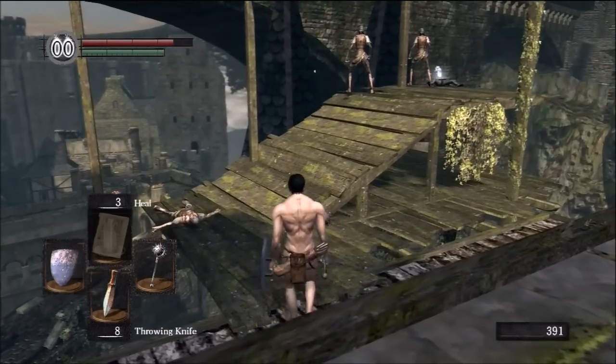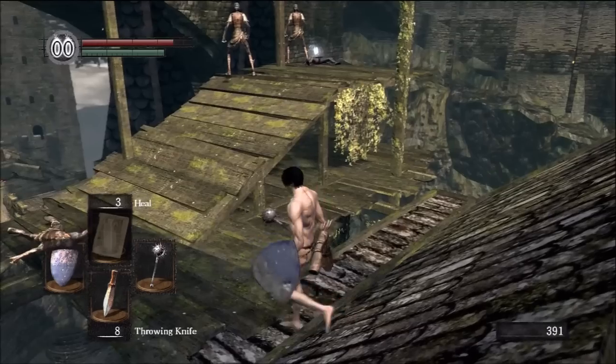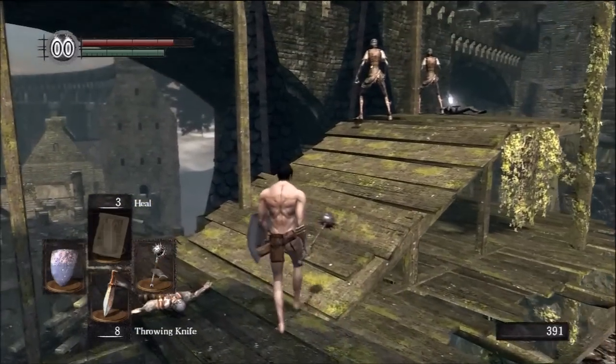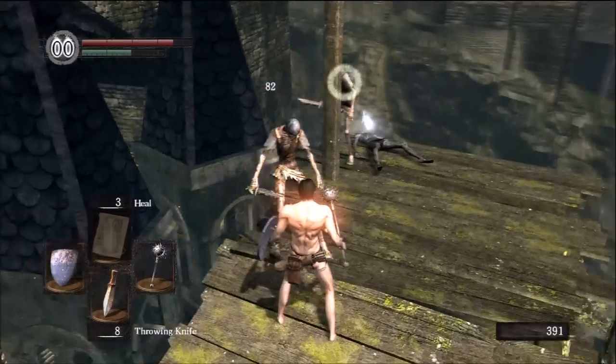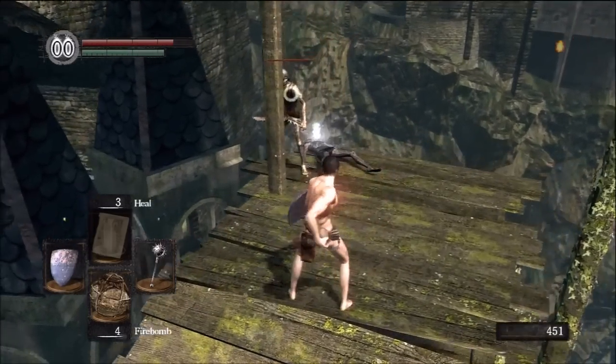You can also sneak up on these guys and backstab them. For some reason the terrain of the game is being awkward right now though. Like throwing firebombs at people? Have a taste of your own medicine!